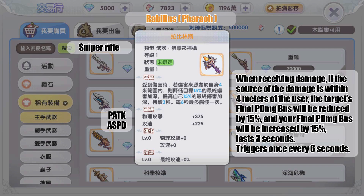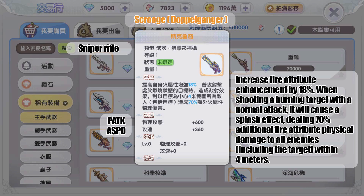The gold weapon from MVP Pharaoh: when receiving damage from a source within four meters, the attacker's final physical damage bonus is reduced by 15 percent, and your own final physical damage bonus is increased by 15 percent, lasting three seconds, triggering once every six seconds.